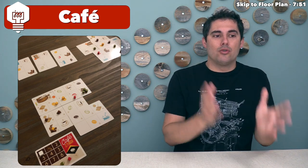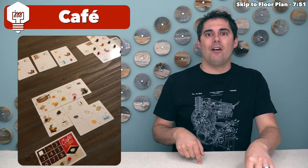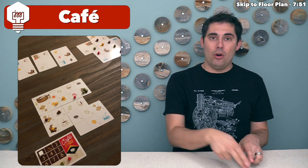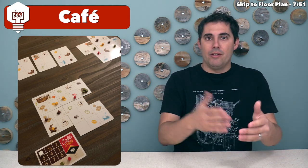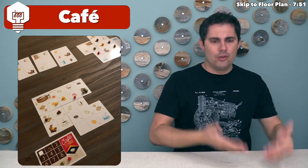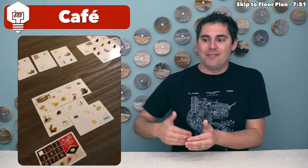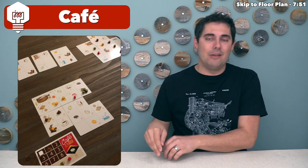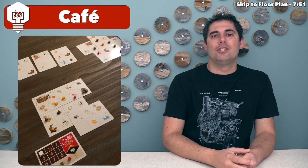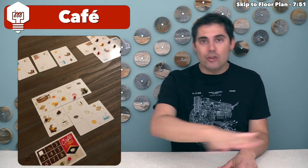The next step is activating your drying icons. You can activate an orthogonal chunk of them, so one action activates all adjacent drying icons. Each drying icon takes all beans of a specific color from the fields and puts them onto that drying spot. Then you activate roasters similarly — a cluster of roasters takes all beans of a specific color. Finally, the fourth step lets you spend an action to remove all beans from your roasters and place them into your warehouse or onto coffee shops in your tableau.